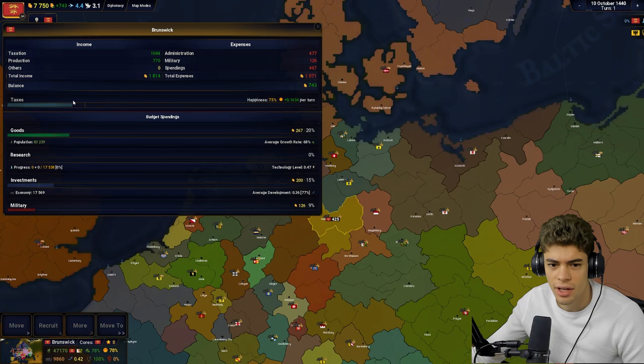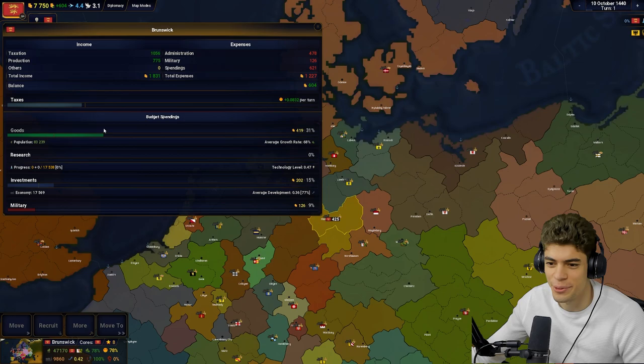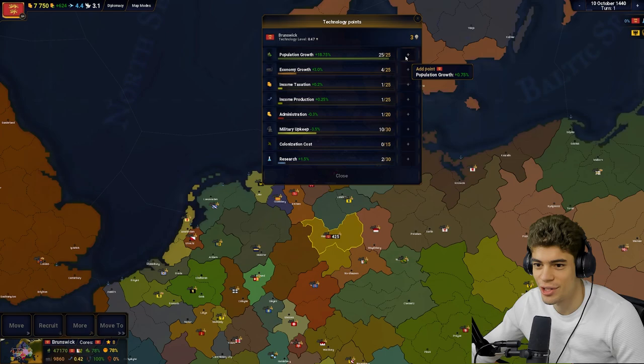Let's put up taxes to about here. We're going to play tall as Brunswick — why not? Let's add points in population growth and research. Just going to try and explode in population. By doing that we've increased our population growth by 18%. There are elections of the Holy Roman Empire.